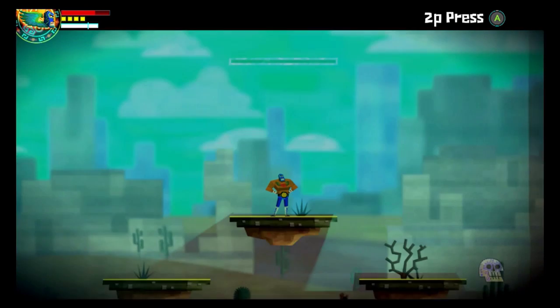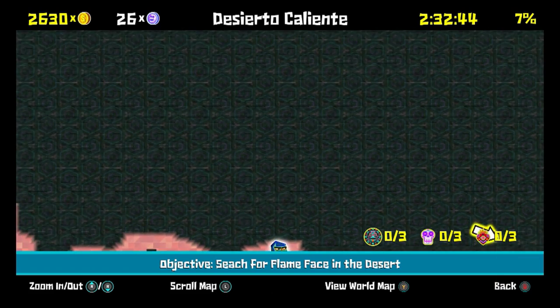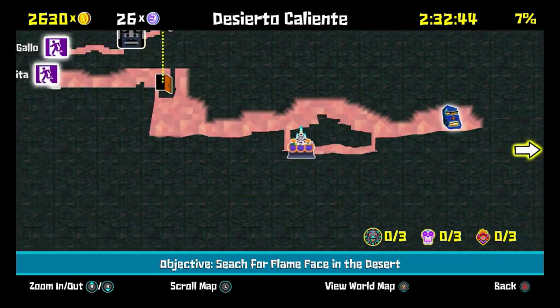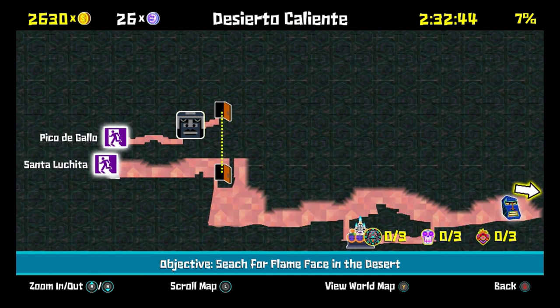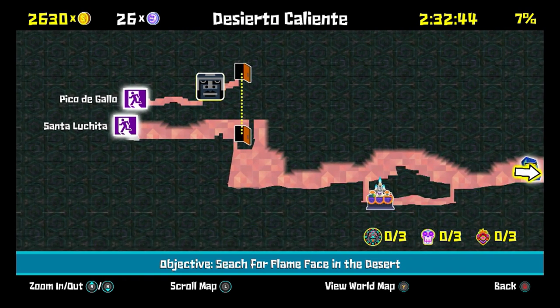This is when you have to chase flame face into the desert. You just follow him in — well, it's not that simple — but you get into the desert and then you walk across and keep going forward, and then you'll come to quite a lot of these.